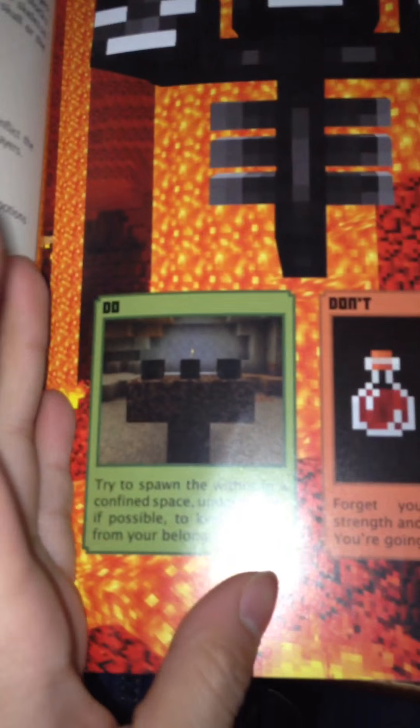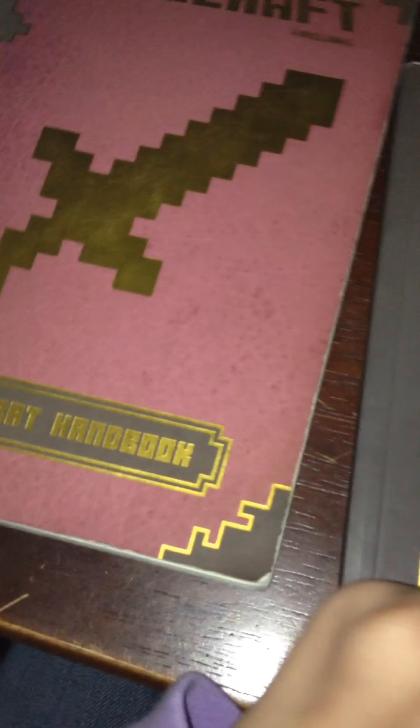I don't even need these anymore. Maybe I need the construction one. This is the checklist — maps, arena — it's pretty cool. This is a Wither. I know that. I think you can make the Wither in PE, but maybe only in survival because you can't make it in creative.